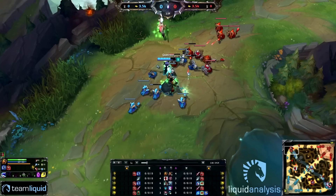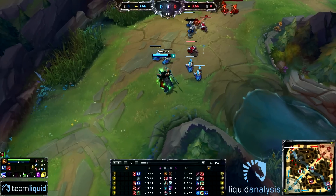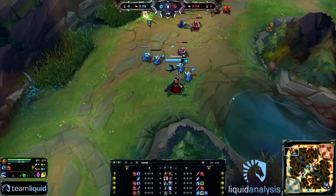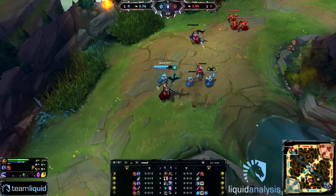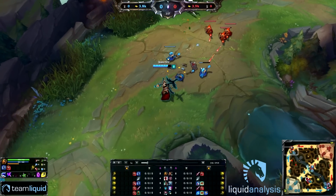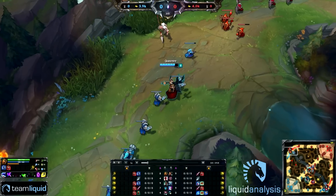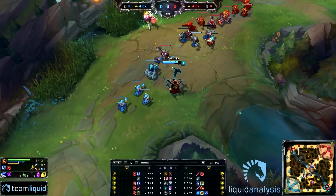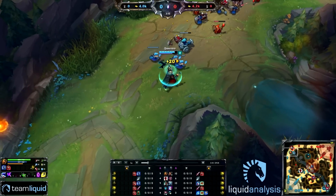Talking about the laning, Swain's laning is very basic. You basically don't want to push the lane, you don't want to use your skills on minions at all unless you're getting zoned and want to get some creeps. What you want to do is pick up Torment at level 1, and basically your whole lane phase is going to be all about spamming Torment on the enemy laner while trying to get some last hits.